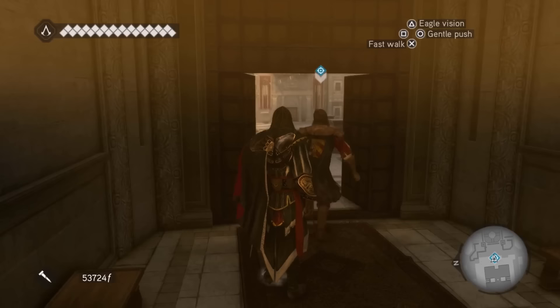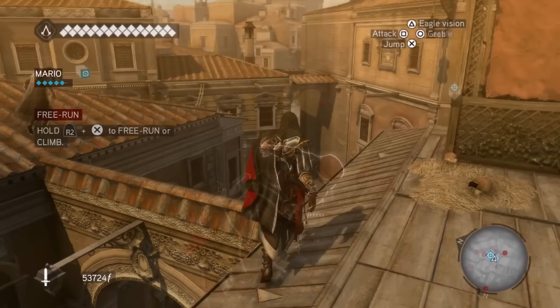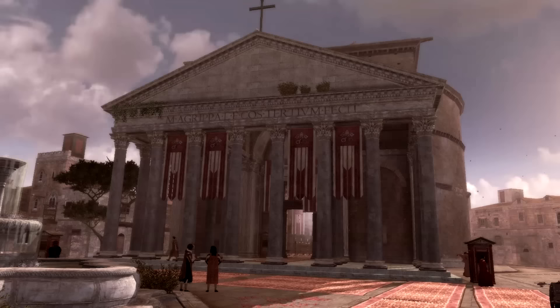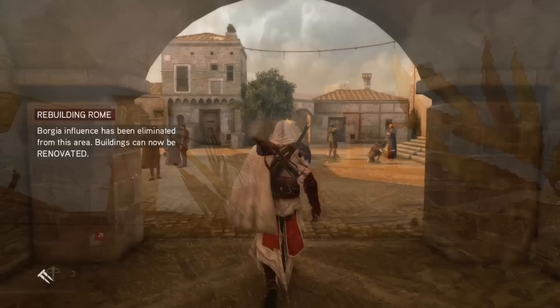Perhaps it's the sense of nostalgia that comes with exploring a familiar location. Rome is a city that has captured the imaginations of countless people over the centuries, and getting to explore it in a video game is like a dream come true. The game's depiction of Rome is just like AC2's depiction of Venice and Florence — breathtaking in its attention to detail. From the Colosseum to the Pantheon, every landmark is beautifully recreated, and the city's crowded streets and markets feel alive with activity. There's a sense of grandeur and majesty to Rome that makes it feel like a truly epic setting.